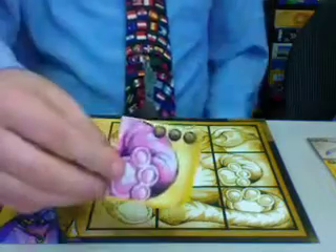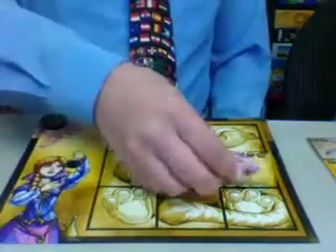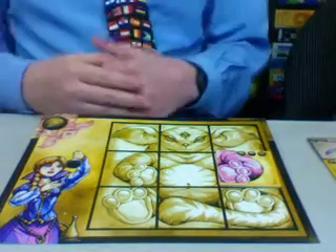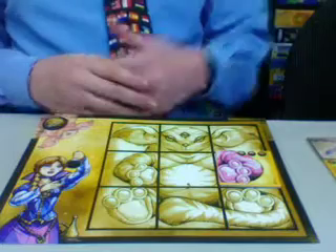Then you can put one of these tiles out on the board. To put the tile on the board, you need to play the three ingredients that it shows, and then you put it on the board and you have that piece there.